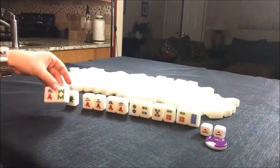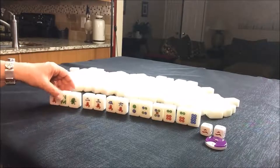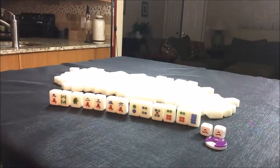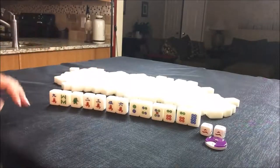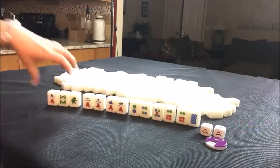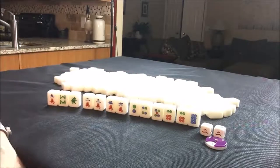I think I would go ahead and discard these first, hold on to the green. That way, if I drew in dots and the green dragon, maybe switch to half flush. But that would mean six discards — that's pretty bad. Three discards is not bad, that's actually pretty good. But banking on that no flower fawn, that's very risky.